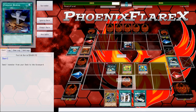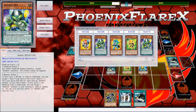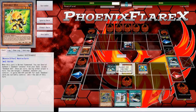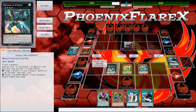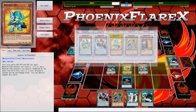Now I get to summon Deskbot 2, get a search, and then Machine Dupe for the other ones. Then I'll have a Pendulum Scale set up and ready to go. I'm going to Foolish 1 after this search resolves so I actually get access into that. It's not going to come back because the board will be clogged, but might as well put it in Grave, right? Because it comes back and it gets big. Deskbot 1 also makes Natural Beast plays live.